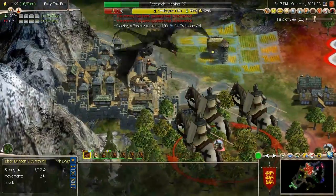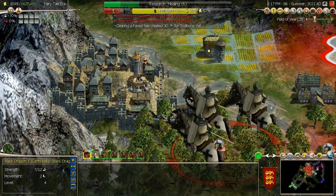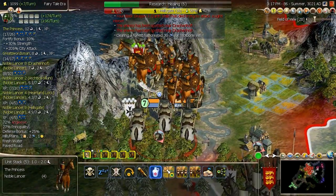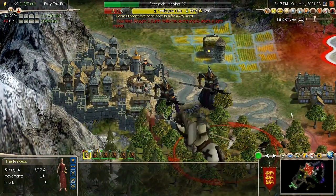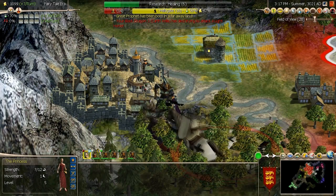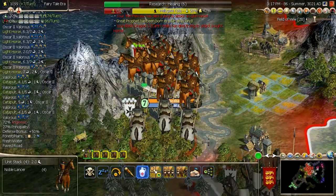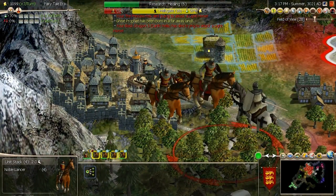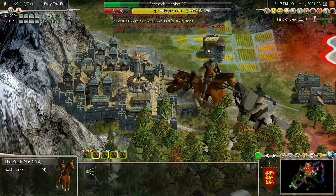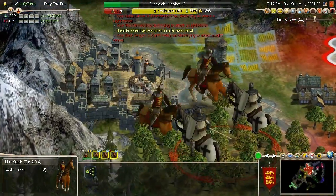This update of Fairy Tale introduces two new kingdoms, with a whole lot of work done on getting rid of bugs and irritations, balancing the game and making it work better. There is a whole new set of scenario maps which describes the history of the game world's great war, pitting good versus evil. Even with the release of Civ V, Fairy Tale will continue to get new updates.